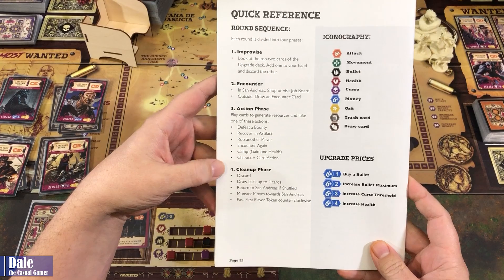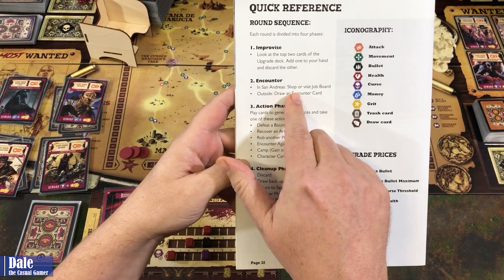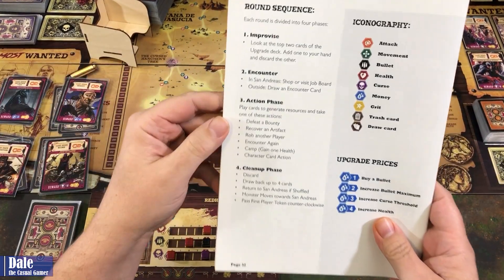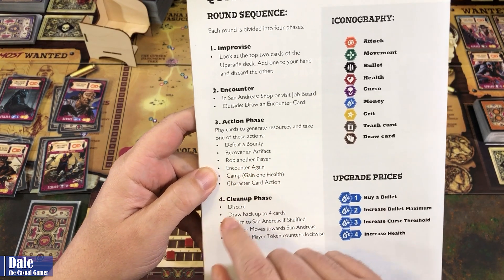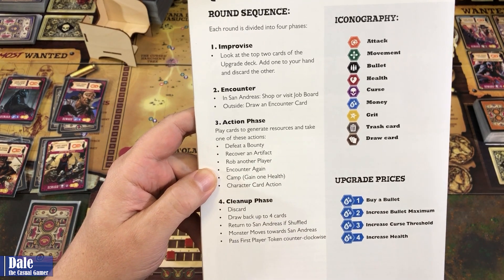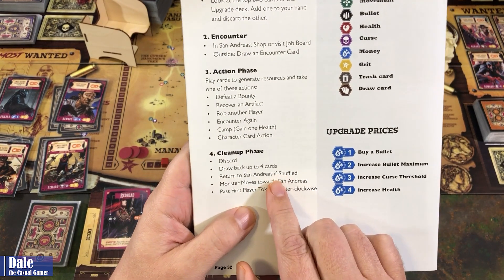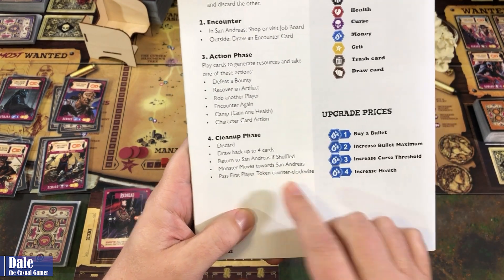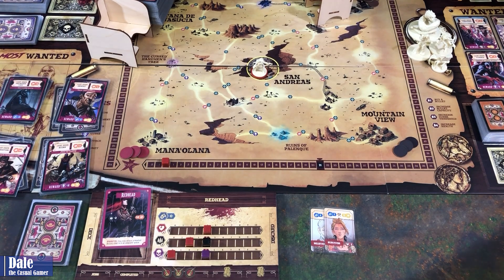Quick overview of the round sequence — we have four phases, plus a fifth when playing solo. We've got Improvise: we look at two cards, keep one. Counter: depending on where we are in San Andreas, we can choose to shop or visit the job board; outside, we draw an appropriate encounter card. Action phase: we play our cards, allowed to do one action — defeating a bounty, covering an artifact, or robbing another player. Encounter again, camp to gain health, and play our character card action. Then cleanup: discard down, draw back up to four cards. Return to San Andreas if we shuffled doing anything other than camping. Monsters move towards San Andreas. And in solo, if we didn't defeat anything on the most wanted side, we discard the top card of one of those stacks.